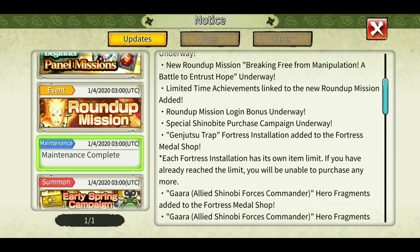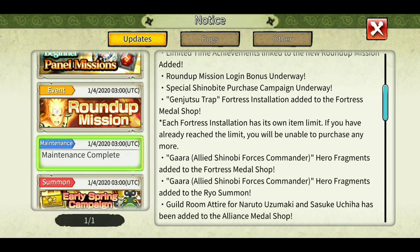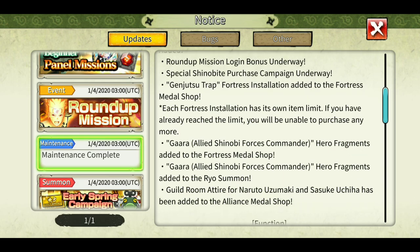You can now buy the Genjutsu Trap from the fortress installation. In the previous update we got the revival summon, and this time you can buy those too. If you don't have it, please buy this - it is a very good installation for your fortress, you don't want to miss that. Each fortress installation has its own item limit; if you have already reached the limit you will not be able to purchase.